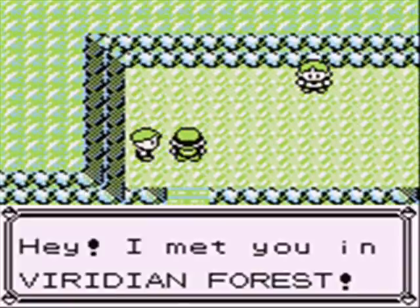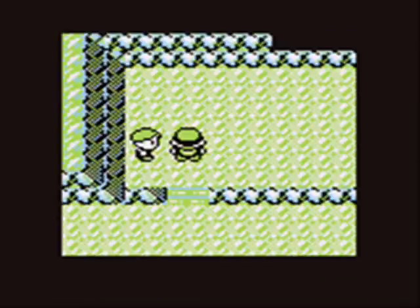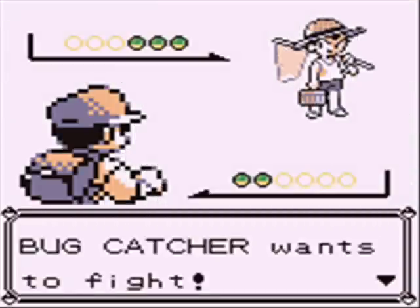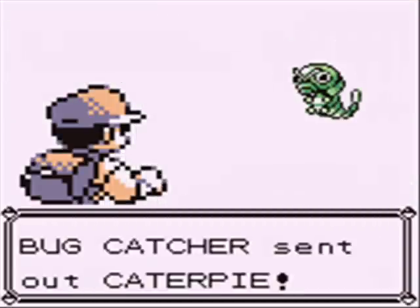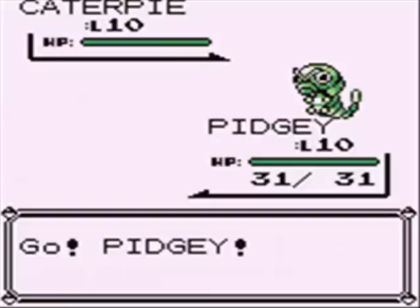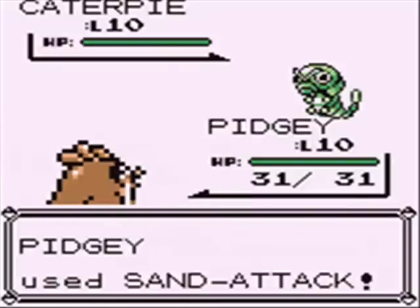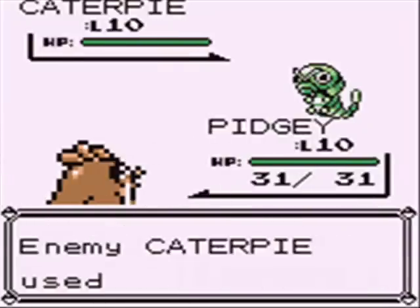Hey, I met you in Viridian Forest — that's right, this is a rematch with one of the trainers from Viridian Forest. A bug catcher. I wish they gave a name. They sent out a level 10 Caterpie — kind of a waste, it could've been a Butterfree by now. But we'll see Butterfree later, I'm sure.